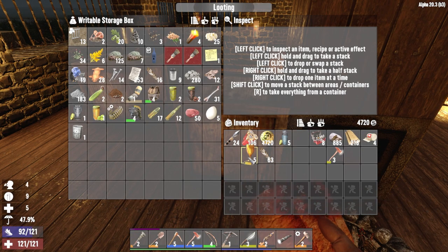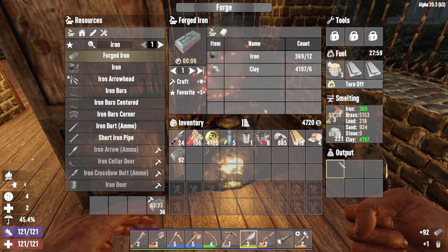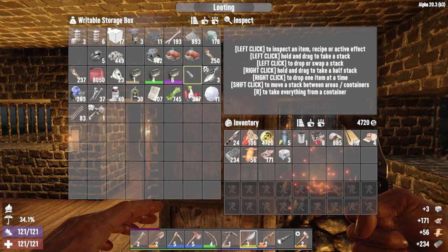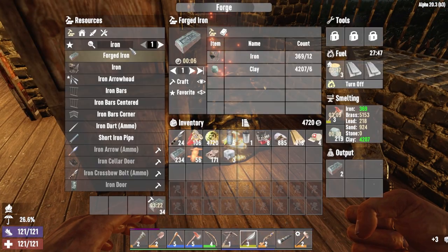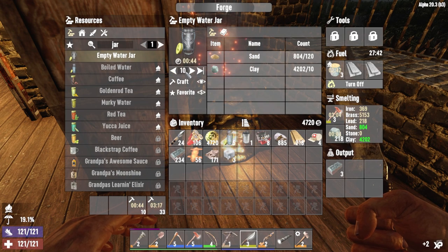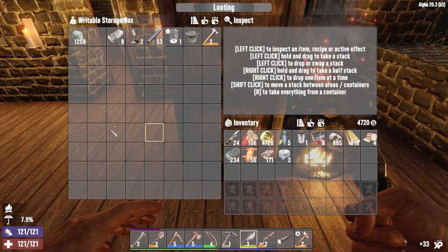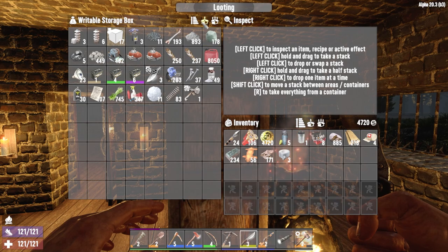I'll eat one of these, throw the rest in, and throw my axe in. Look at all this metal. Give me leather, duct tape. Did I run out of glue? I think I did. Let's go ahead and make some jars — give me about 10 of them. Yeah, and then you can make more iron later. I'm out of glue. Yeah, I'm gonna need more of them — that's not gonna cut it.